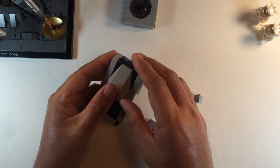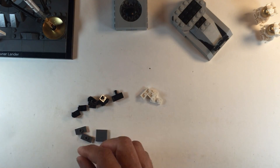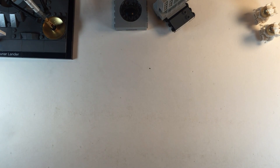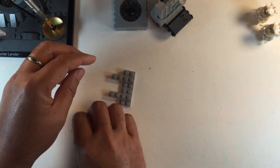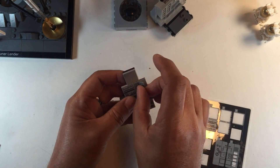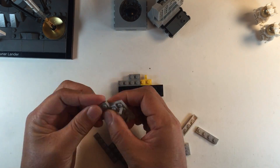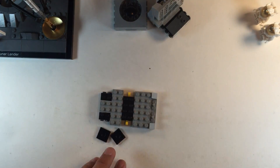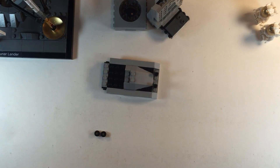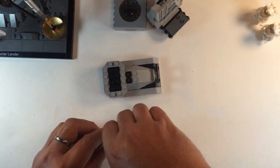Attitude hold. Okay, at hold. We'd better be quiet for now. Roger. The only callouts from now on will be fuel. Gate forward. 150 feet, down at four. P-66. 30, three and a half down. They're packed on, horizontal velocity. 200 feet, down three and a half. 47 forward. Put up. Down one minute. One and a half down. 70. Got this shadow up there. 50 down at two and a half. 19 forward.